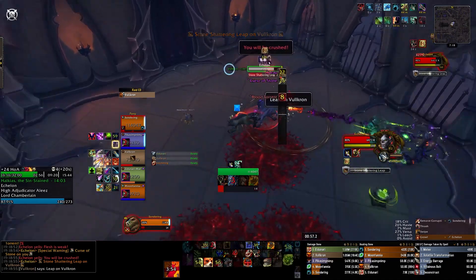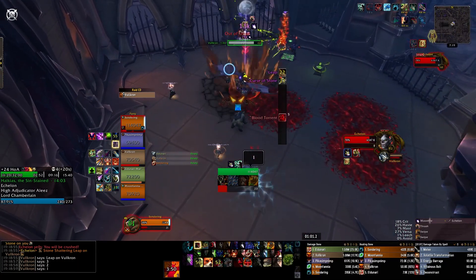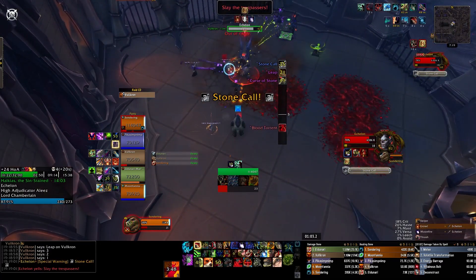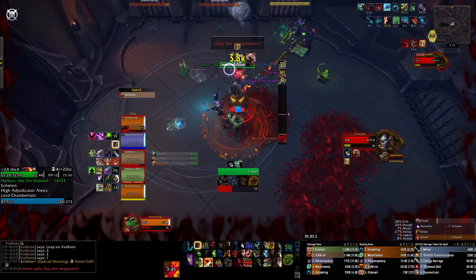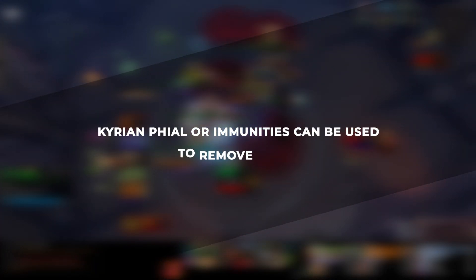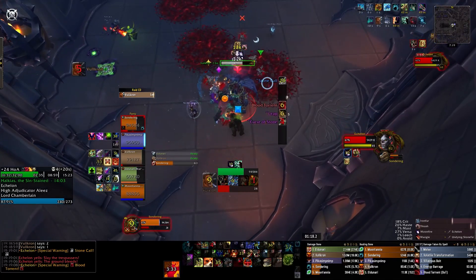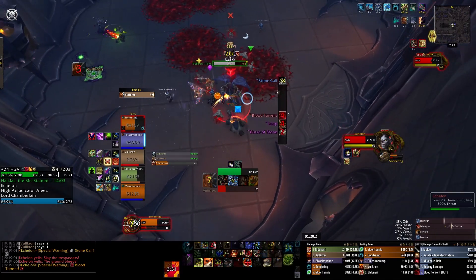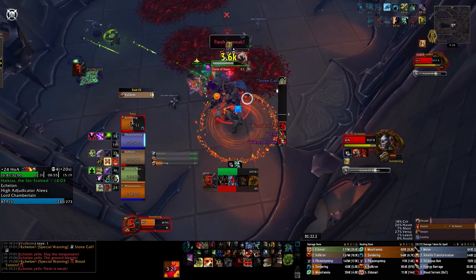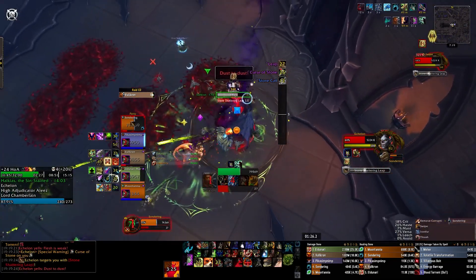Curse of Stone should always be dispelled — this can be done by druids, mages, and shamans. You want to dispel so that the player targeted by Stone Shattering Leap can avoid the damage or react with a defensive. You also want to make sure you're able to continue damaging the boss, so the fewer players that are stunned the better. Kyrian players can actually remove the curse once per fight, so feel free to use that. The Kleia soulbind can also help remove the debuff from other players, though it's a bit more RNG and takes planning. Immunities also work.